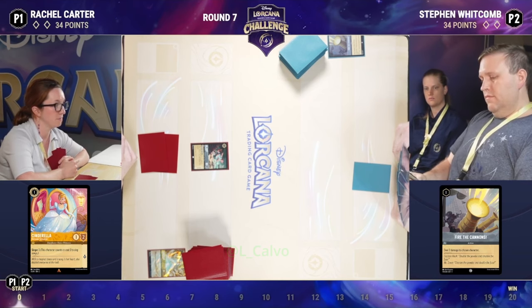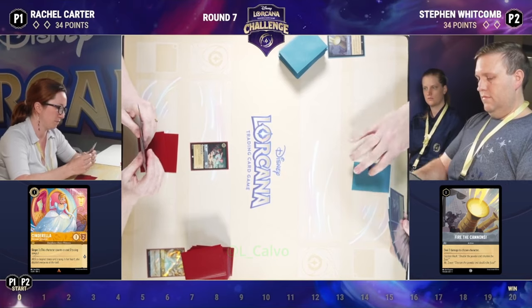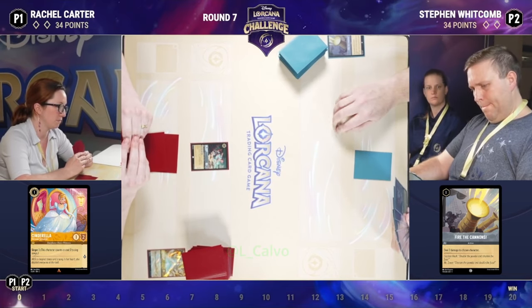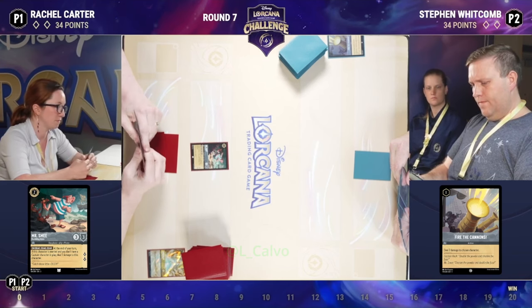Fire the Cannons — a fun card to be run here. Sometimes you see them in decks, sometimes you don't. It depends on if people choose to run the Uninkable Boo-Boom instead. But here Fire the Cannons doing work on turn one, followed immediately by a Smee. And Smee, as we've talked about, is such a strong card. Coming down on turn two, questing for two — a 3-3 character.